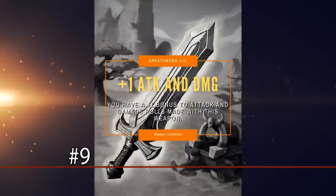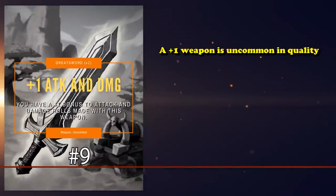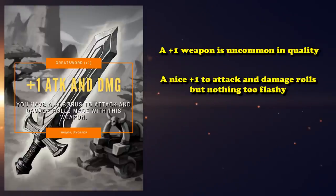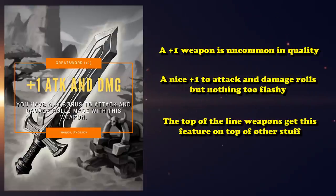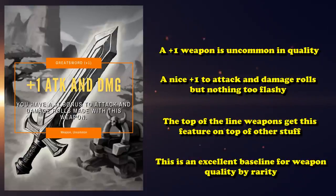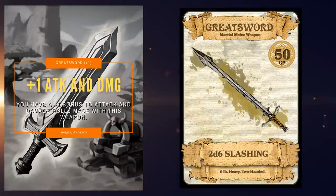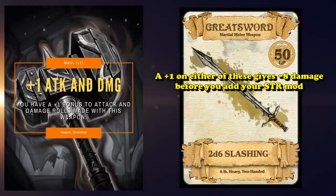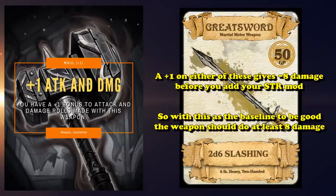At number 9, we have the Plus One Greatsword and Maul. A Plus One weapon counts as uncommon quality and is definitely the most tame of the magic weapons, because they provide a Plus One to your attack rolls and damage rolls. Most of the good magic weapons will have this property on top of something else, but adding this to the list gives us a great baseline. The strongest Plus One weapons are the Greatsword and the Maul, both dealing 2d6 damage, giving roughly 8 average damage — the threshold an uncommon weapon should meet.